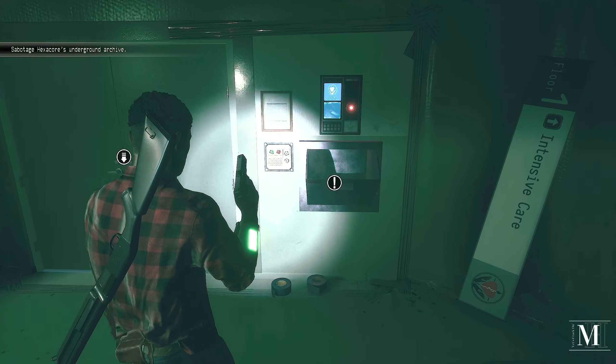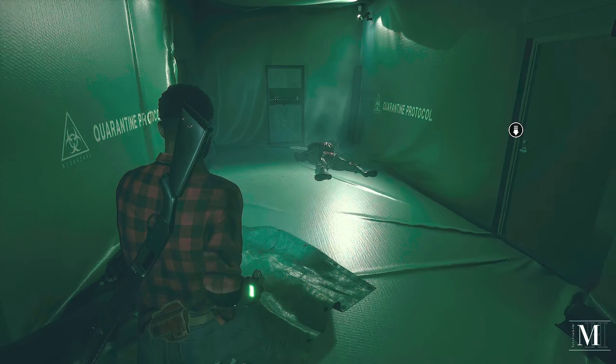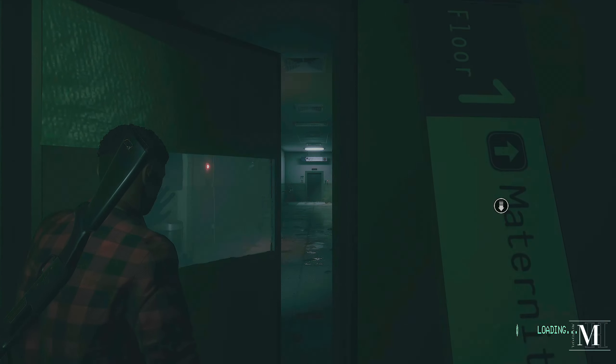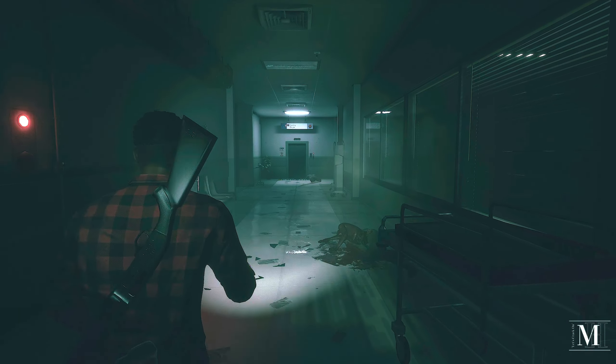So we need to go underground. Elevator key - right, we know where that is, this is through this door straight in front of us. This elevator right there.